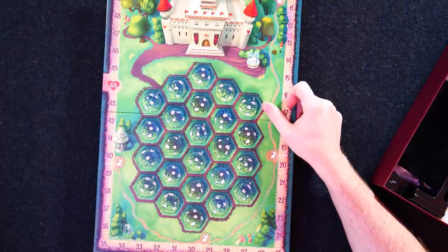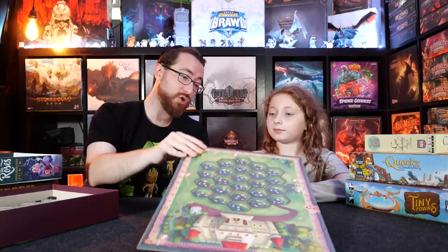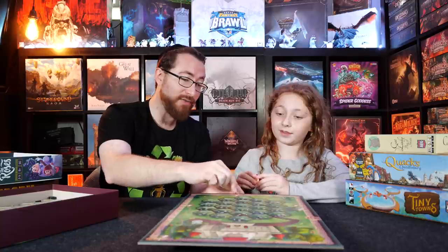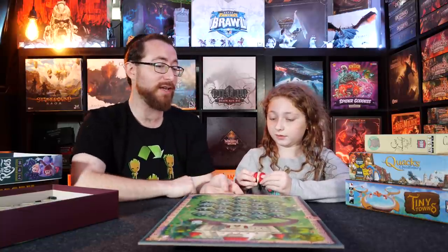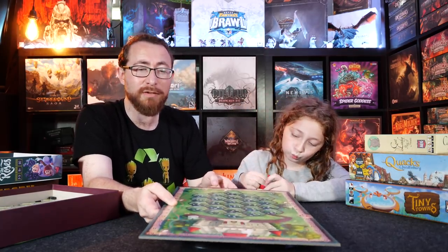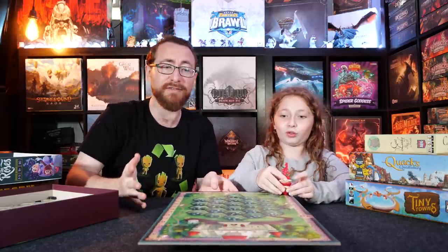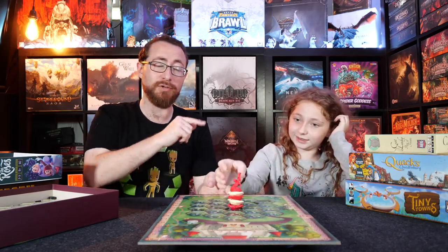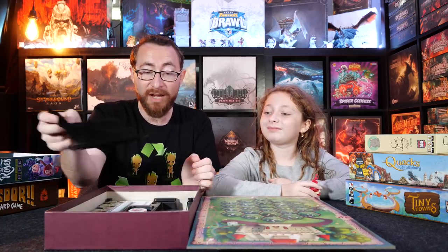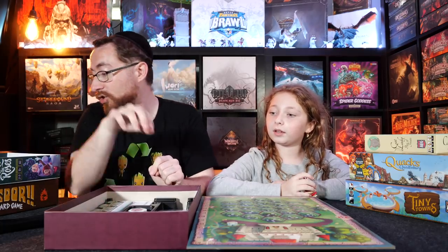Dual-layered means there's two layers of cardboard — a bottom layer and a top layer — giving it that little indent. Sometimes you have triple-layered boards, which is more complicated. I believe the retail non-deluxe version is not going to be dual-layered. We also have more Game Trays inserts over here — I'm pretty sure that's the Game Trays logo, about 94% sure.